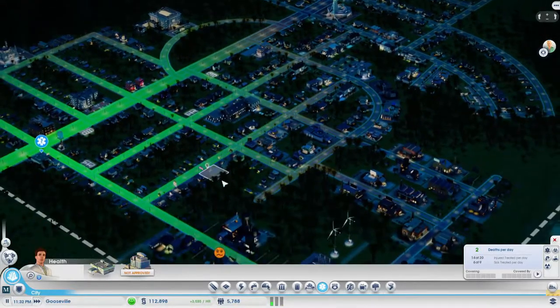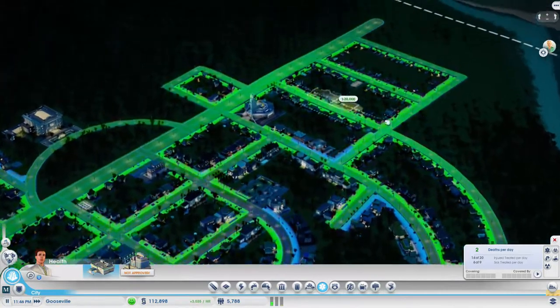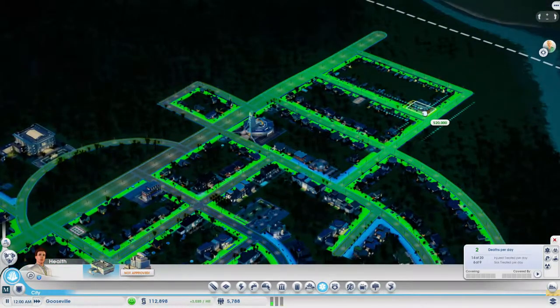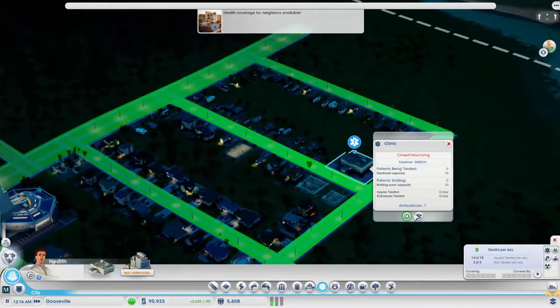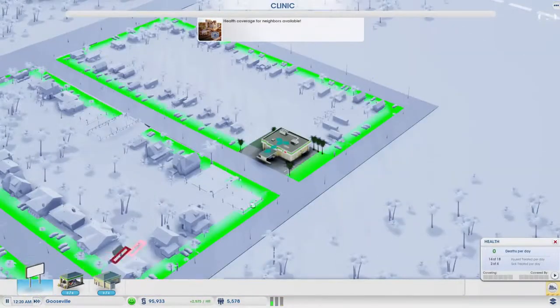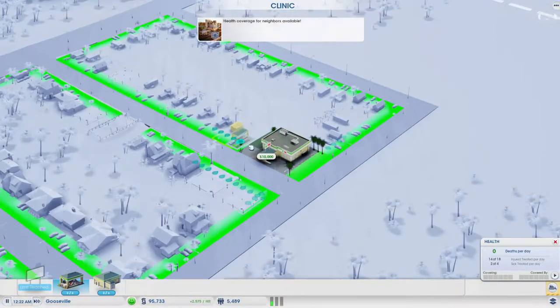But for now let's see if I can just maybe build another clinic somewhere over here, that way the ambulance doesn't have to drive a huge distance. So I'll place one there, put a sign on it, and add another ambulance van.